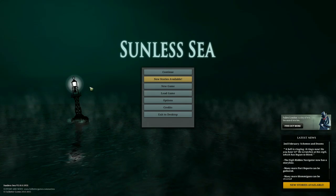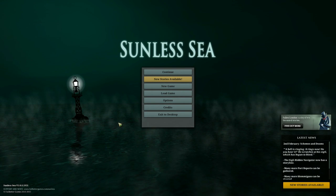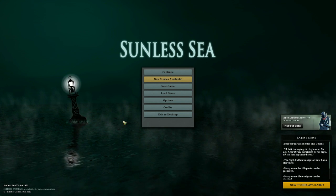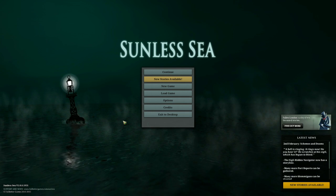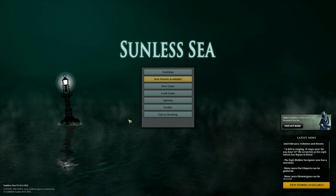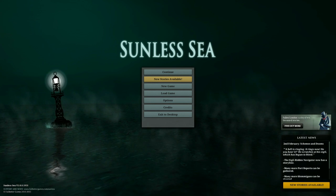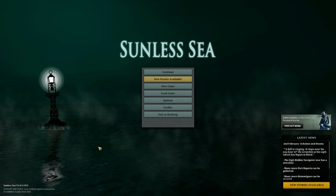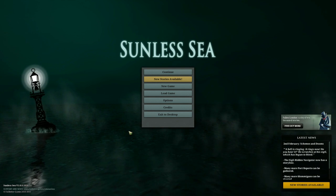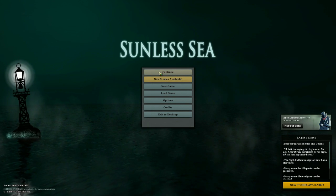I've been interested in this game for a while, but since it's been in Early Access, I've been avoiding it — on principle I don't really look at Early Access games, mostly because there are too many finished games to look at. So here we have Sunless Sea. This is something of a roguelite-ish game. You have a boat, there is a large ocean, and it's full of horrible things. I've run two captains so far and they both got horribly murdered very fast, so I don't really know what I'm doing.